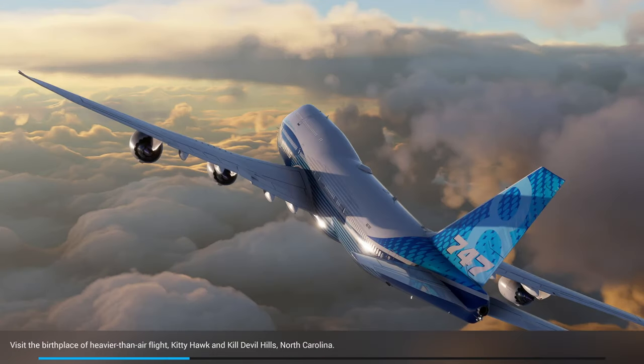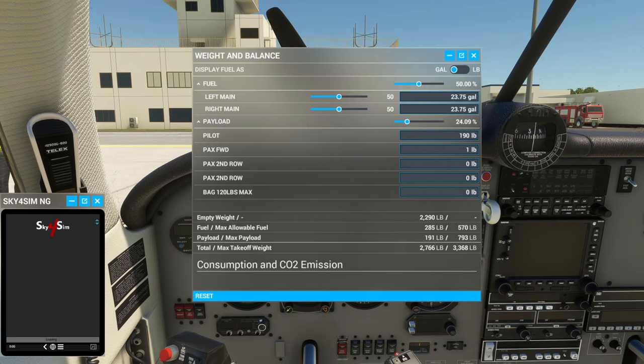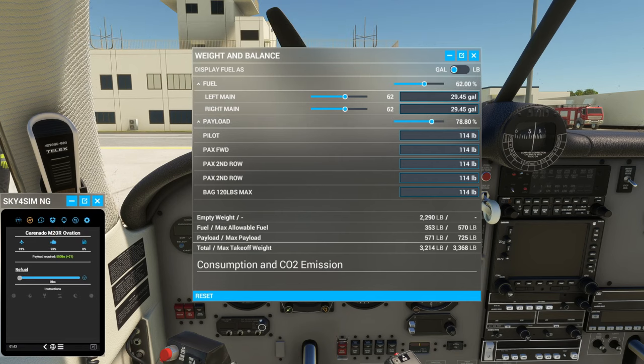It still says the aircraft has no fuel — please add some fuel in the hangar. Still says zero fuel there.